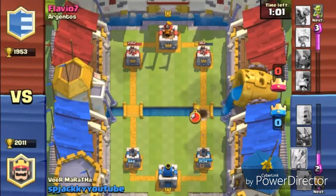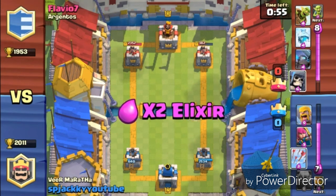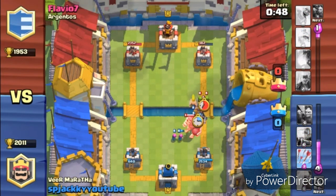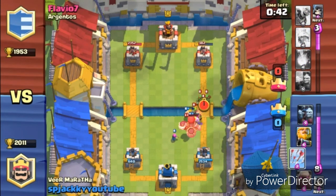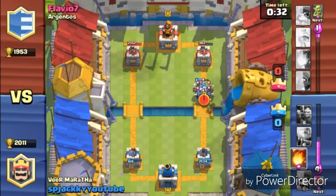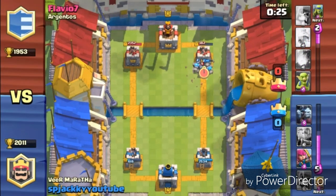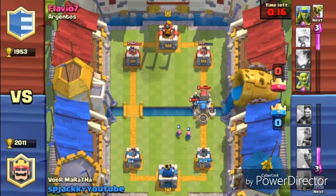We have Arrows to take out the Goblin Barrels. He's pushing back with the Giant Skeleton in front, but I have Archers to distract it and Barbarians to take the PEKKA out. Barbarians are so dangerous if not countered with Fireball — he wasn't fireballing them. He made another mistake placing Spear Goblins, which can't do much damage. I place Arrows to take the Goblin Barrel out. He places Minion Horde but I use Fireball. Fireballs have done great damage, and he places a Mini PEKKA — Mini PEKKA is very dangerous if not handled.